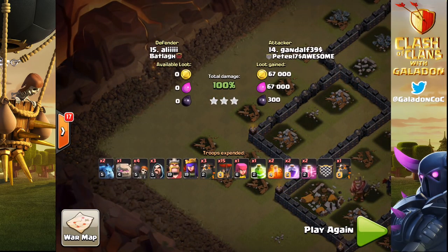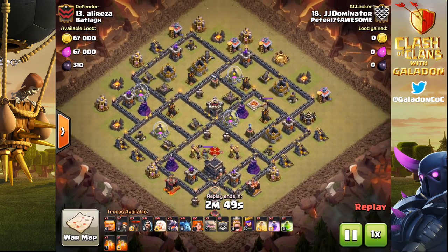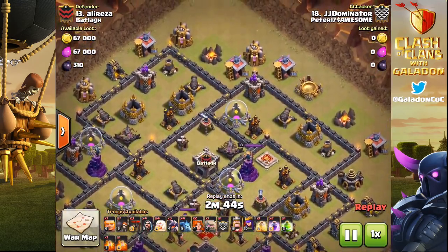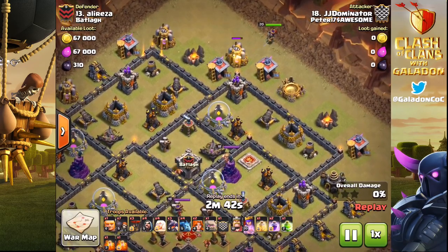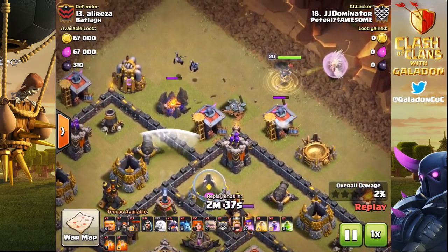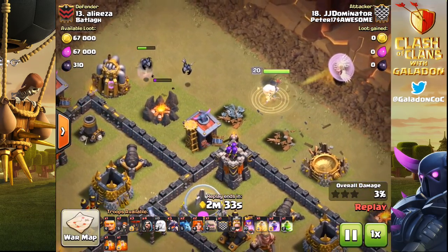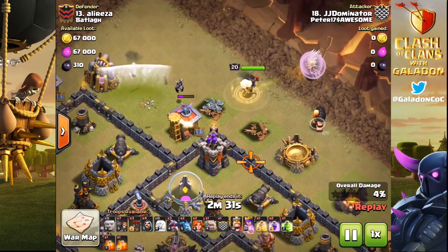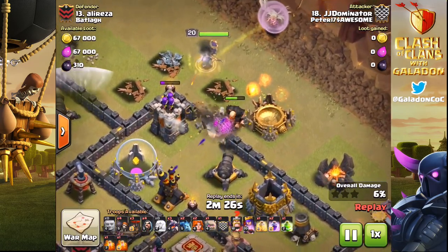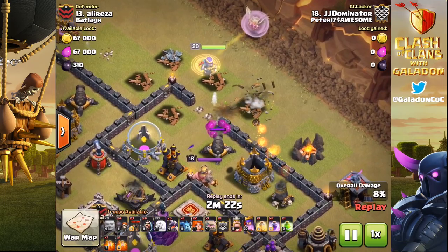Peter's clan is home to lots of diverse personalities as well as diverse attack strategies, and here you've got the 'a little bit of everything' attack — everything but hog riders pretty much. Valkyries, Golem, Balloon, Minion, Healer, and he's starting out with the Queen Walk. I do like the funneling here with just a couple of minions on the top of the village, making sure that the Queen isn't going to go around to the left. The Giant soaks up that damage and the wall breaker makes sure the Queen heads in after the air defense inside that first enclosure.